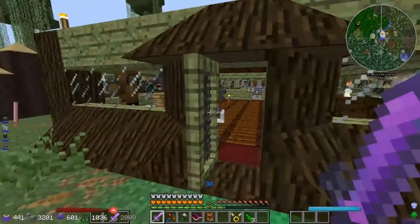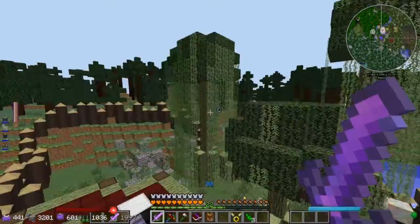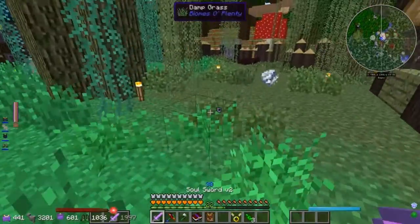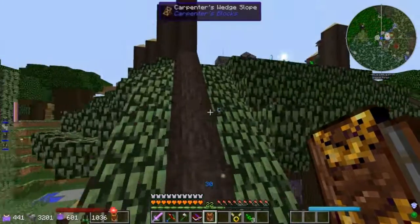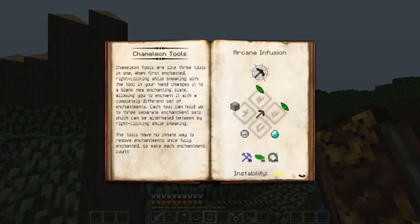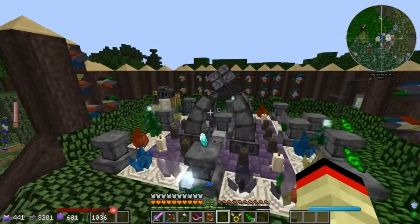Welcome to Magical Minecraft everybody. We're gonna start off with Downcraft. Right here I want to make this from - is it Apocria? Forbidden Magic - we're gonna make this chameleon pickaxe.